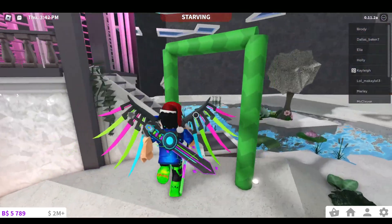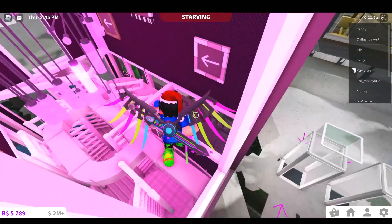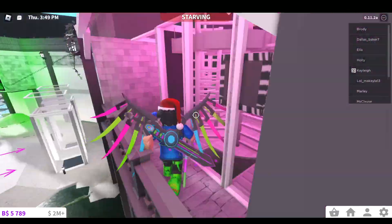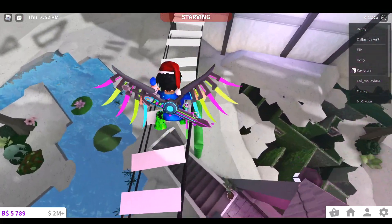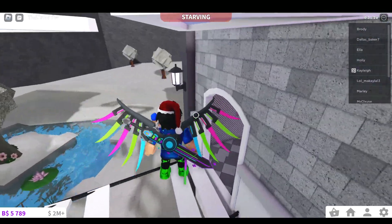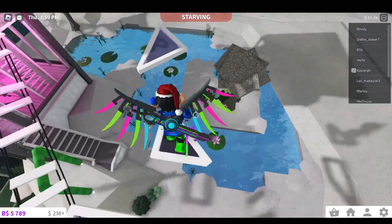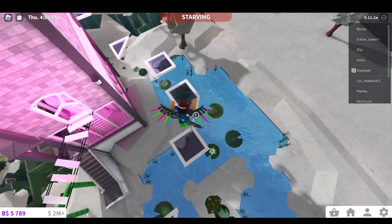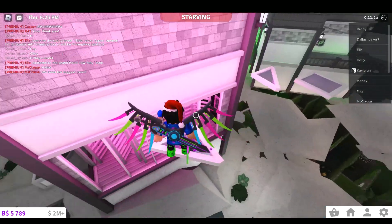I have the Marvelous Moves game pass so I don't get slow or stinky or anything, but I'm still failing. I'm not very good at this. Anyway, once you get past this first area everything else is pretty easy. You don't have to jump onto the slide — you can jump onto that platform right there, but the light is a lot easier.